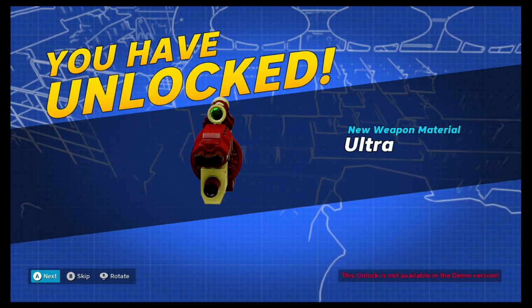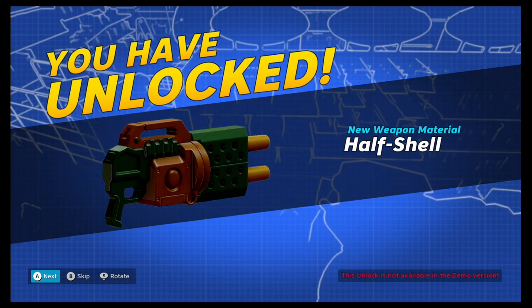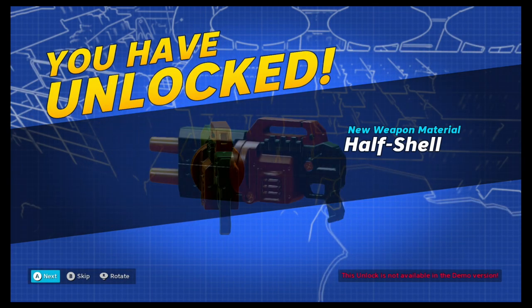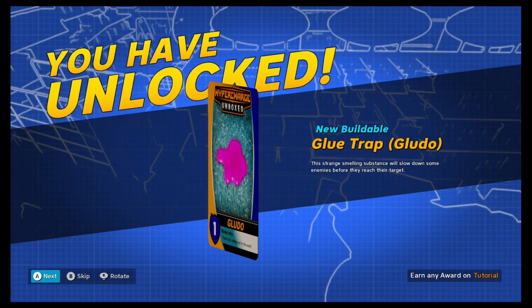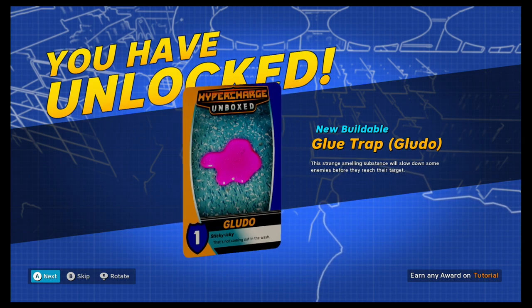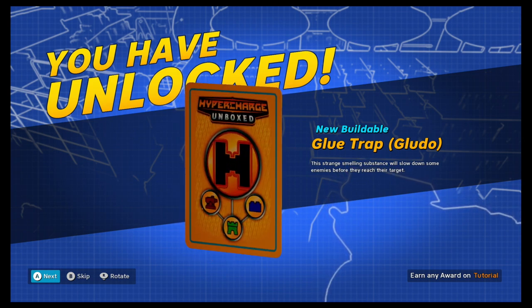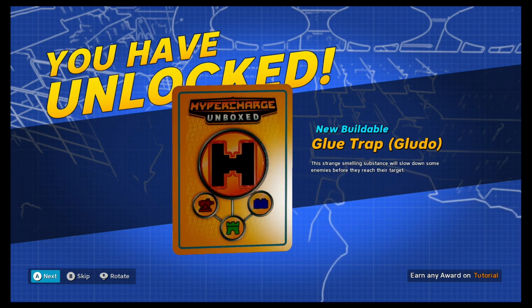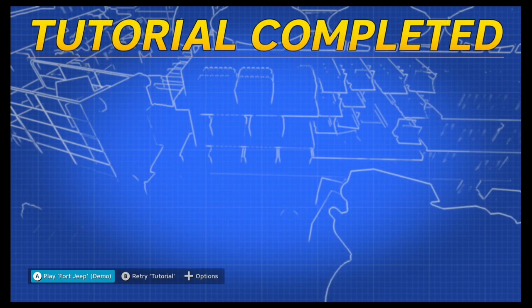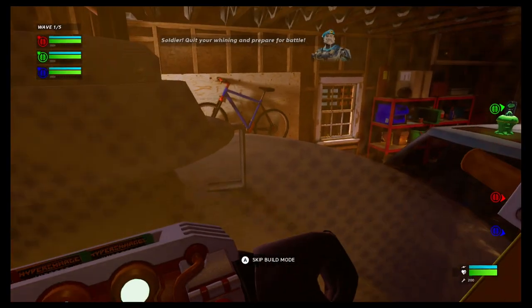We unlocked another thing that's not available in the demo, and the Ultra Gun — still not available in the demo. The Half Shell — that's pretty cool. We unlocked a new buildable: the Glue Trap. This strange-smelling substance will slow down enemies before they reach their target. Tutorial completed — let's play Fort Jeep!